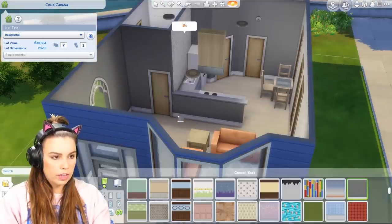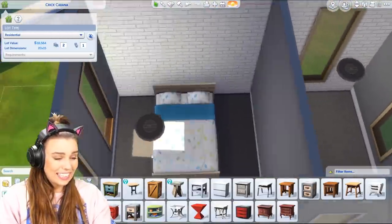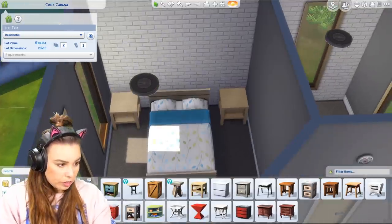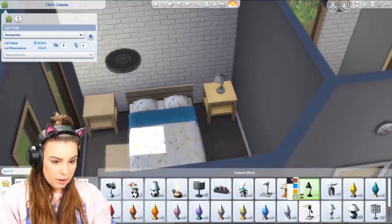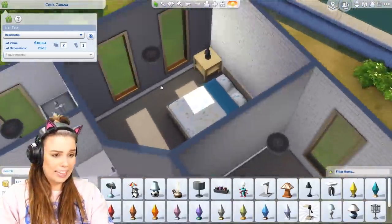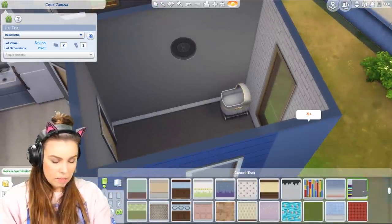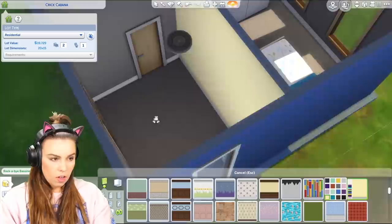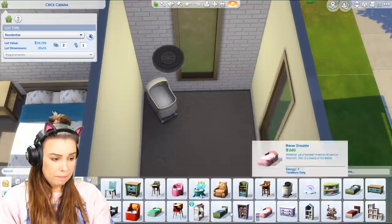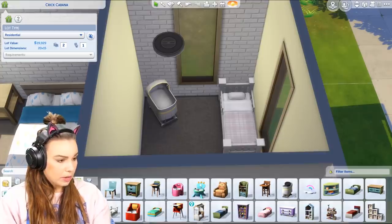Maybe we can keep this wall gray and then just that side has the bricks on it. We have less than $4,000 left to finish this whole house — it's not a lot at all. I think we're definitely going to have to use buy debug mode to get a few items in here to make it look a little more decorated and less bland. Thinking we get a bassinet in here, and maybe a soft yellow bedroom wall. Not long after having a baby they do grow into a toddler so perhaps we should get a toddler bed in here as well to be all organized.